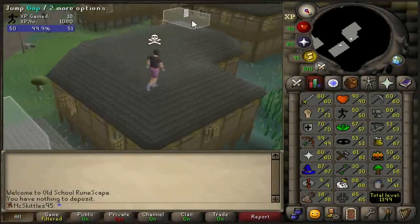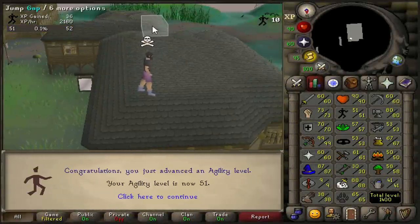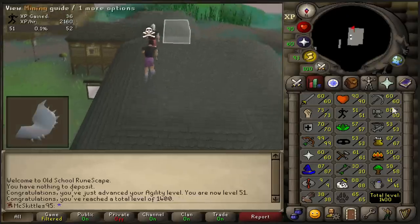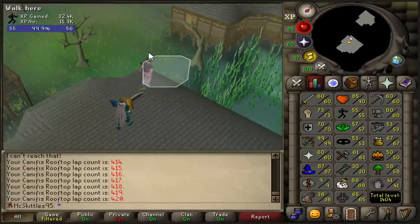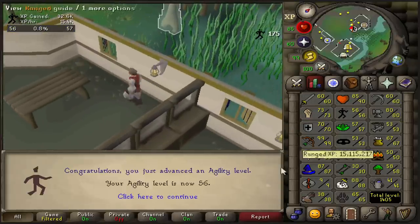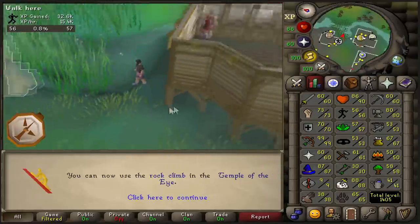Before we get into the wilderness stuff, it is time to run some labs. Because for what I plan on doing in this episode, I am gonna need a Crystal Shield, and that requires 56 Agility. This should be the final obstacle. Yeah, that is 56 Agility.